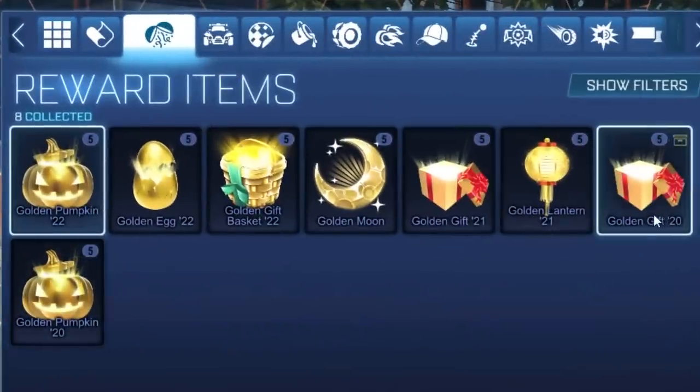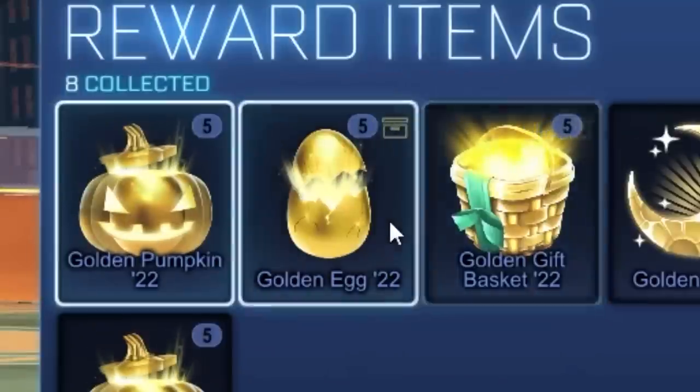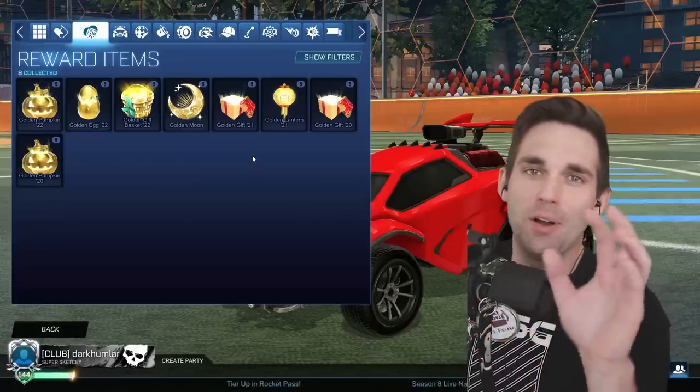We've got golden items for days here — golden pumpkins 2020, golden gift 20, lantern 21, golden gift 21, golden moon, golden gift basket, golden egg, and the new golden pumpkin 2022 — and we're about to open up all of them.